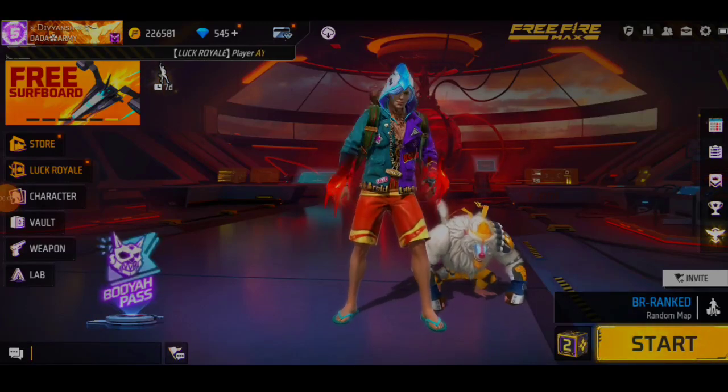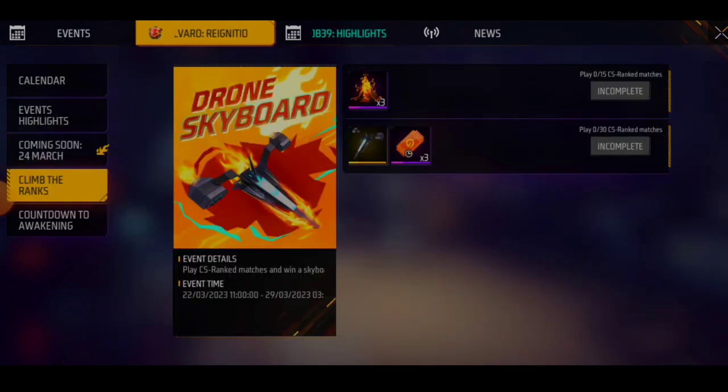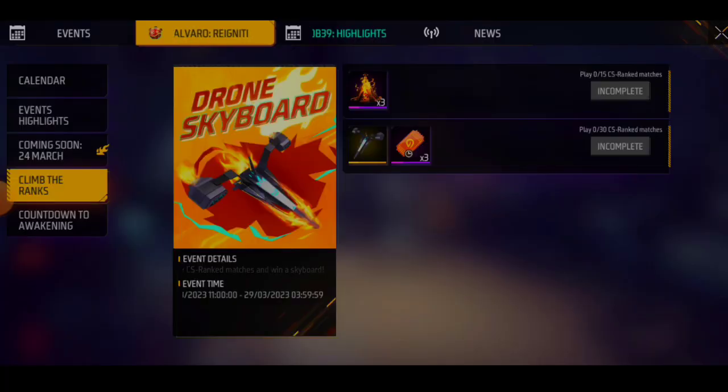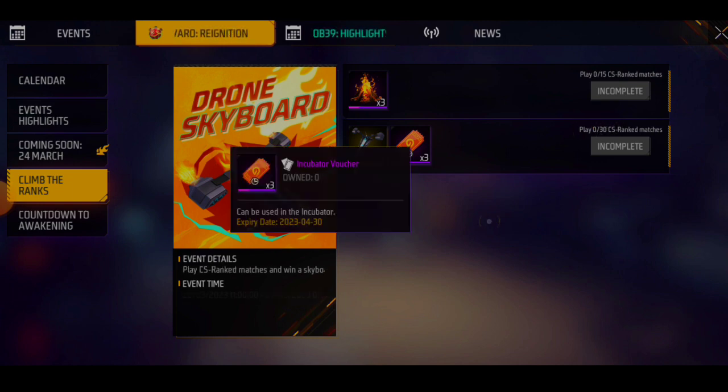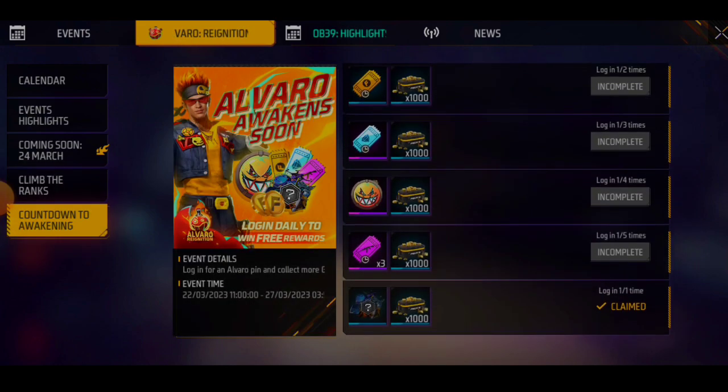Hello guys, welcome back to a new video. As you have opened the game, what do you want to do? Today you will get a free claim. I will tell you a little motivation in which you will get a skyboard and 3 incubator vouchers, green or Free Fire, and many vouchers.